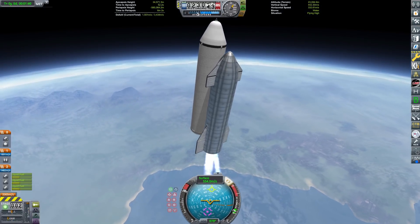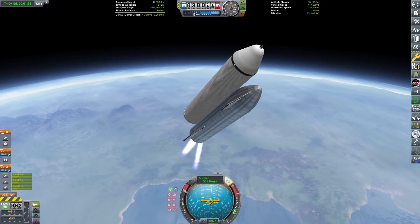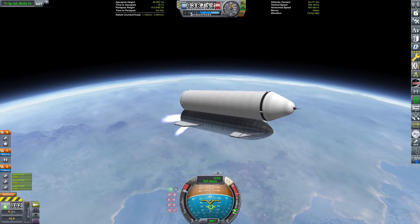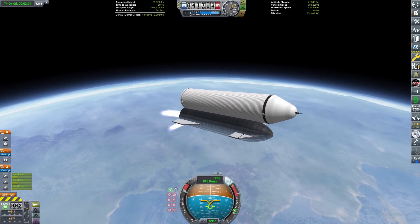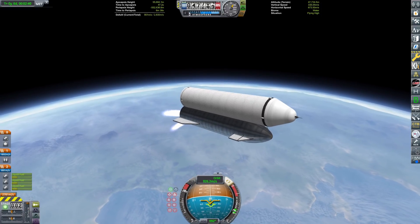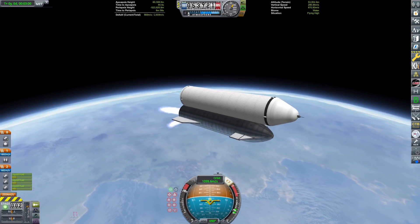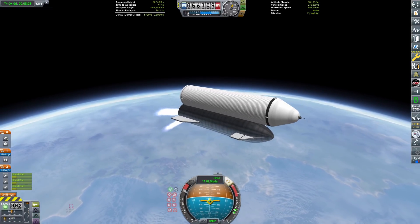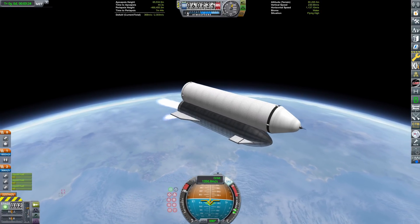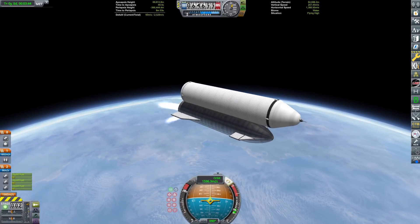There it goes as it starts to power its way into orbit. It has terrible TWR with just the three vectors. I would turn on the vacuum engines, but it's not stable with them — too much offset thrust. So we're just going to have to power our way through until the external tank is depleted, at which point we'll deploy it and turn on the vacuum engines to power us the rest of the way into orbit.